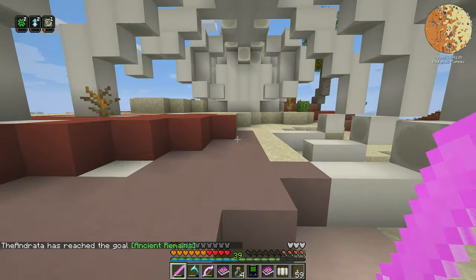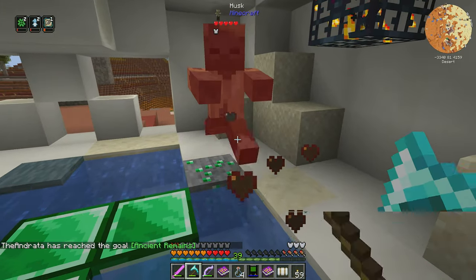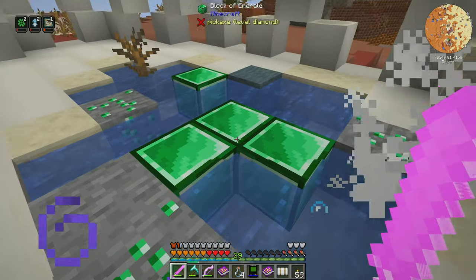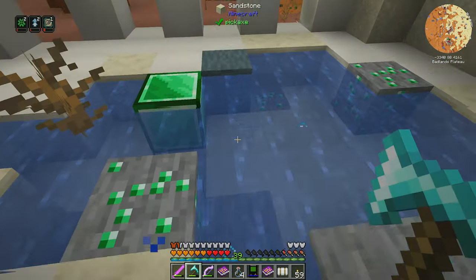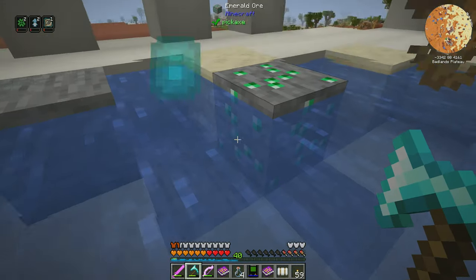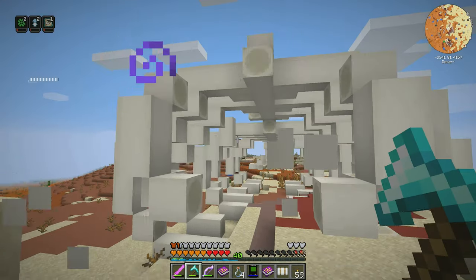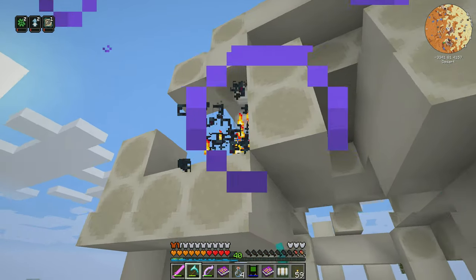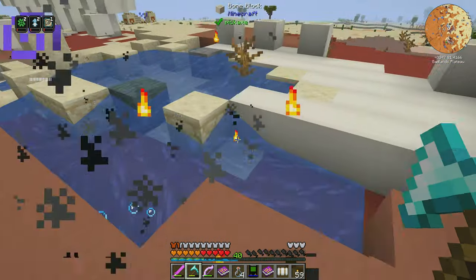That is a sandy bee — we don't need that. But all of this bone block is going to be great. There's the spawner. Look at all the emeralds. Blocks of emerald — I like that. And then emerald ore. I don't have fortune on here, but it's okay, it's not like the end of the world. And then we're just going to go ahead and vein mine up a bunch of this stuff. Bone blocks for days. Two more spawners. One more spawner. We're just destroying the ancient remains.